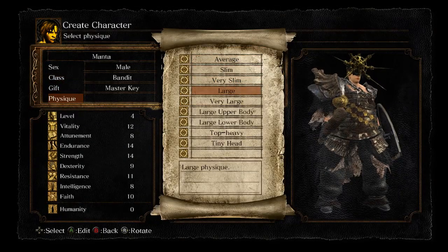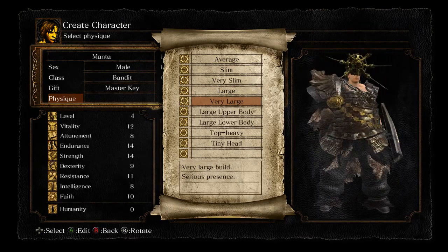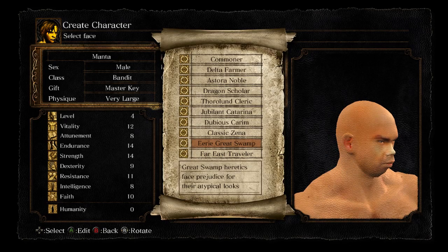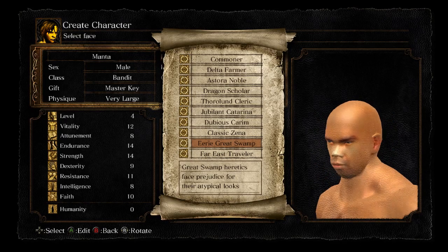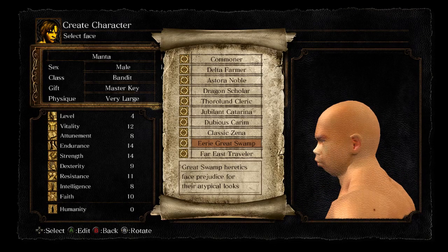We'll go for the bandit. So that was for average build — look at this, this is fucking ridiculous, look at the size of this man. What is that meant to be? The man has no chin — the man has an inverse chin, his chin goes the opposite direction it should.